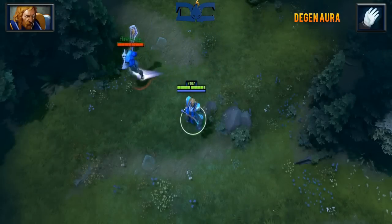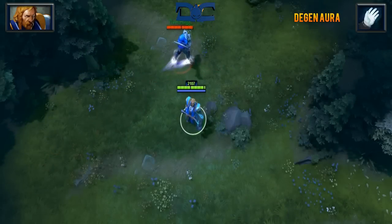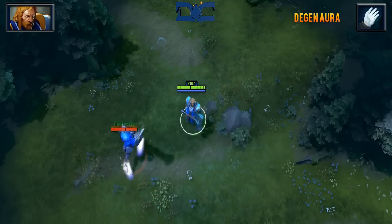Degen Aura is a 300 AOE aura that will slow enemies' movement and attack speed by 28%. This is more of an offensive skill, but it's very handy for catching up to fleeing enemies.